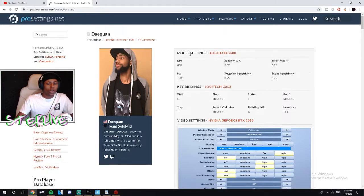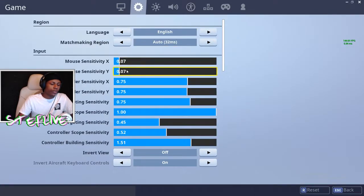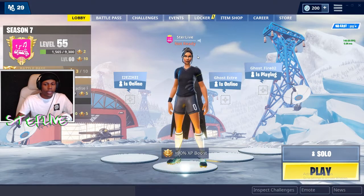If you're new to mouse and keyboard on console or PC, take somebody as a reference. For example, DaQuan uses 600 DPI. Take somebody who hits their shots — not somebody with a super high sensitivity. DPI is your dots per inch — it's your actual cursor sensitivity of your mouse, not in-game, just when you're navigating on a monitor. So 600 DPI 0.07 — when I first started I was on 400 DPI 0.07, so I went ahead and put that in Fortnite.